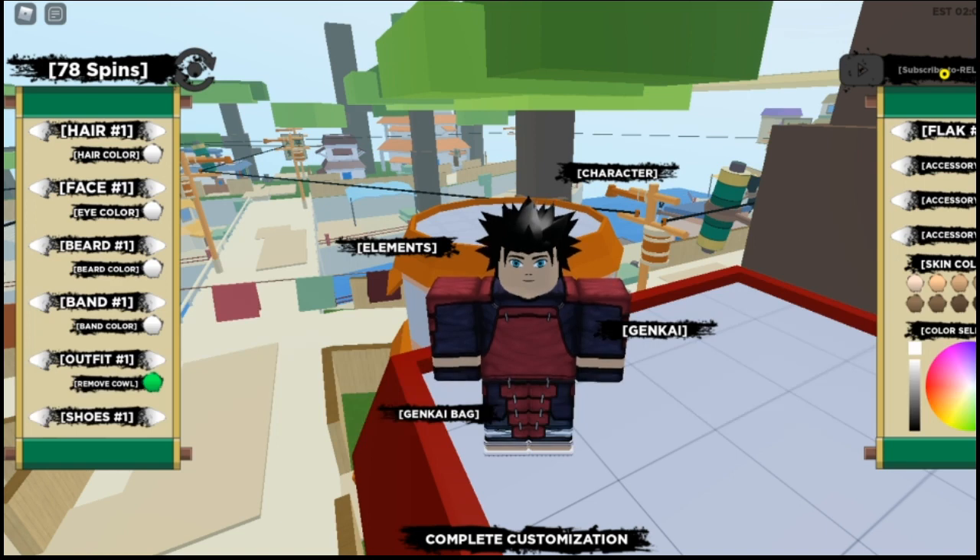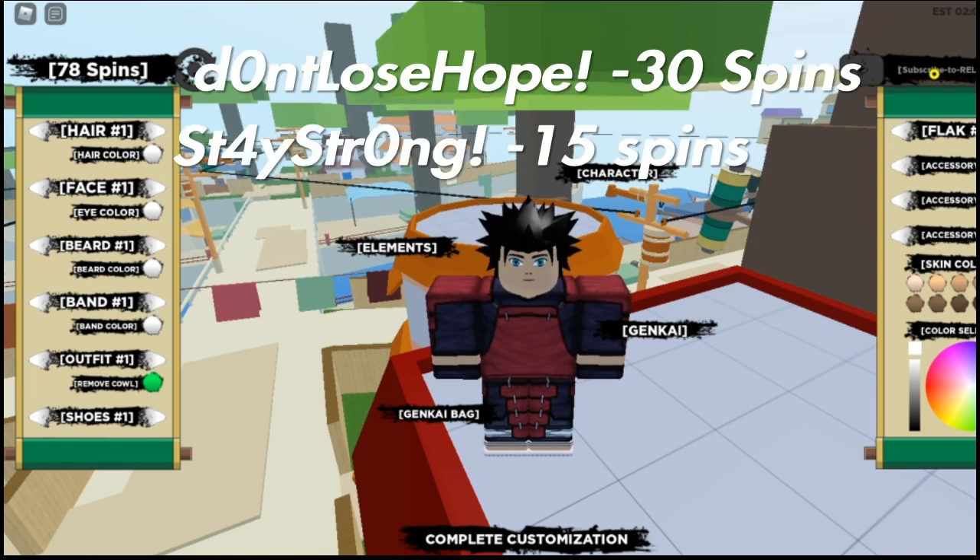If you haven't used these codes already, all of these codes are gonna end up giving you like 135 free spins. The next two are the newest ones. The next code is 'Don't Lose Hope' — D-O-N-T-L-O-S-E-H-O-P-E. That one gets 30 spins.